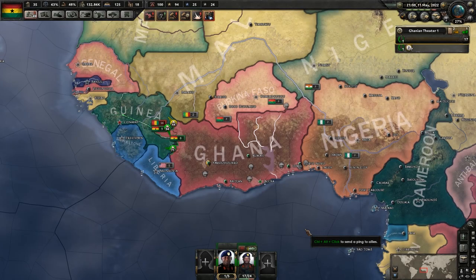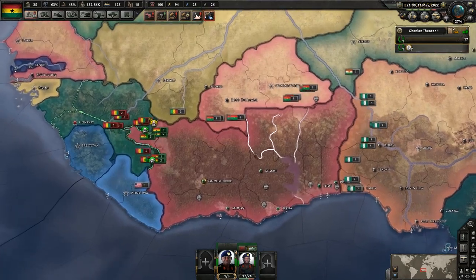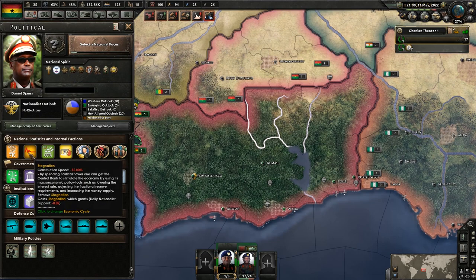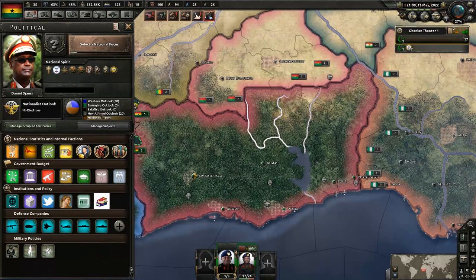Hello everybody, I'm Nistorm here. Welcome back to Hearts of Iron 4, the African campaign featuring the Modern Day 4 mod. In the last episode, we kind of worked on our justification with Guinea — just burning through time, getting some research done, improving our nation a little bit. We had to deal with more economic issues; we need to get rid of the stagnation.